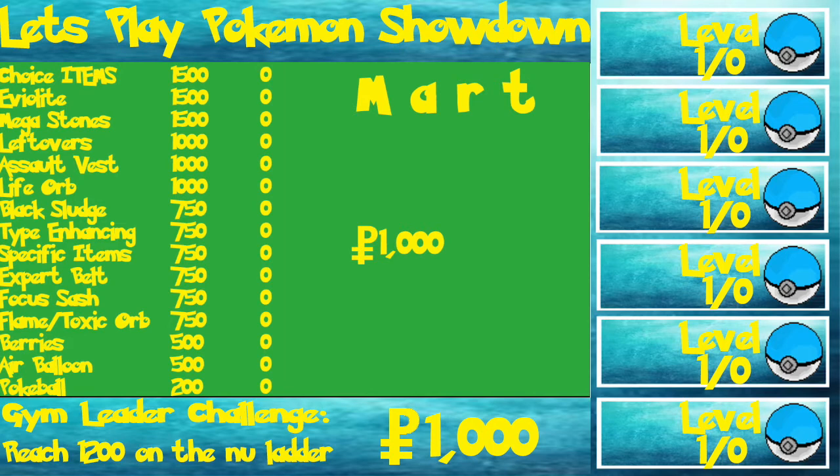Finally, let's get on to the Gym Leader Challenge. As you know, in the cartridge games you can't just walk through and immediately beat a gym leader and go straight to the next one — there's a challenge you have to get through, whether it's finding a new town, making your way through a cave, or fighting Team Rocket. To replicate that, I've invented the Gym Leader Challenge. The first Gym Leader Challenge is to get a NU ladder ranking of 1,200 — you can see this on the border here at the bottom of the screen. Once I get my ladder ranking to 1,200 in NU, I'm able to take on the Gym Leader.